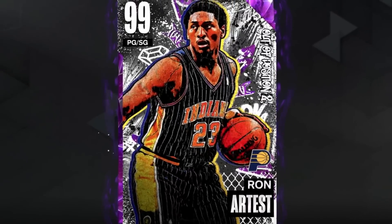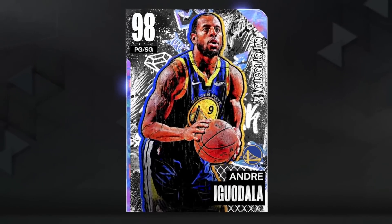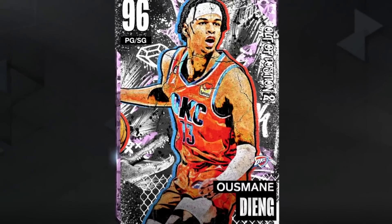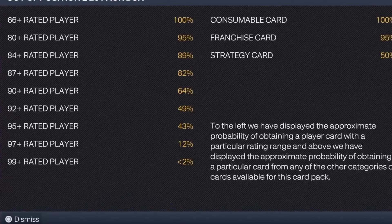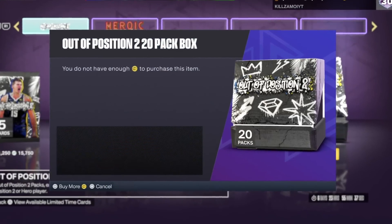We also have some other amazing players — Dark Matter Ron Artest who can play point guard, Andre Iguodala who looks great, Opal Hero Hedo who looks amazing, and this man right here is a great budget card because he's a six-foot-ten point guard. I think it's our time to go across and buy some VC, even though unfortunately the odds are still under 2% to get a Dark Matter. But we've got to try it, so let's buy the VC.